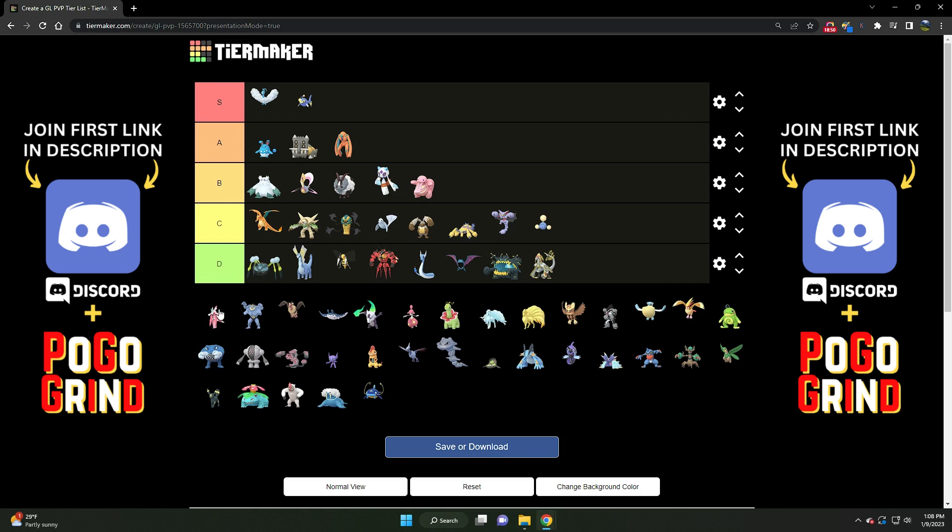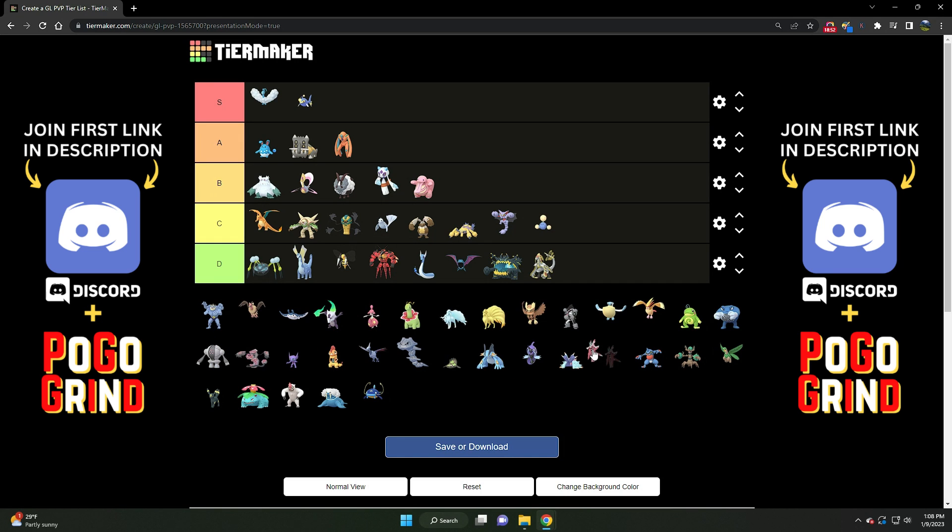Then we've got Lurantis — very interesting. Solid C tier Pokemon. It has a very solid and effective moveset. Handles Lantern quite well. Not known for its bulk, but it makes up for that with its moveset — quite spammy with the Fury Cutter, Superpower, Leaf Blade combination, which is quite lethal. It's just hard to run it in this meta with all the flyers, but it can do well against Bastiodon, Stunfisk, and of course Lantern as well.